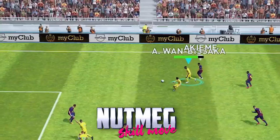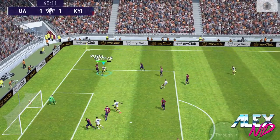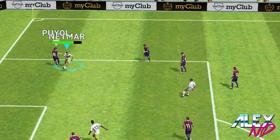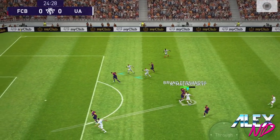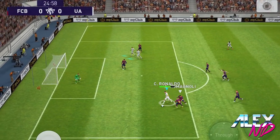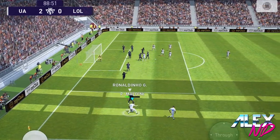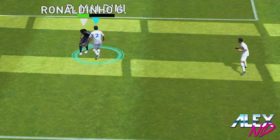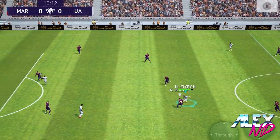The nutmeg is very situational — you can't really rely on it because it happens automatically. The only tip I can give is to be as close as possible to your opponent, and your player should have at least one skill move. It even happened with Maldini, who made a nutmeg, which was unbelievable. Players like Neymar, Insigne, and some others are good candidates.